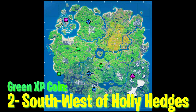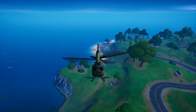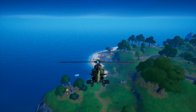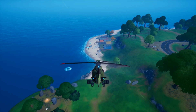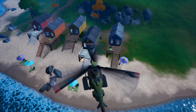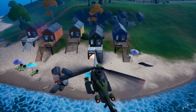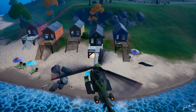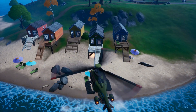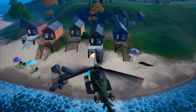Moving on to the second green XP coin — it's located at the southwest of the Holy Hedges, near the sea. As mentioned, green XP coins will be right outside. Once you come here, you'll find your green XP coin. It should be at the entrance of these five warehouses. Make sure you go ahead and collect your second green XP coin — it should be visible once you arrive.